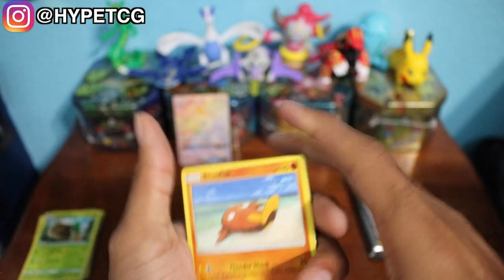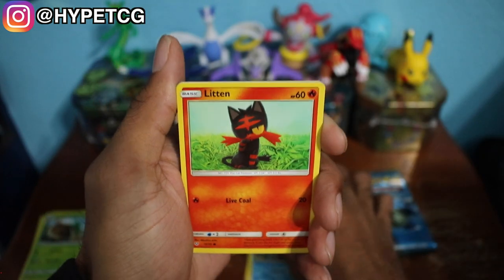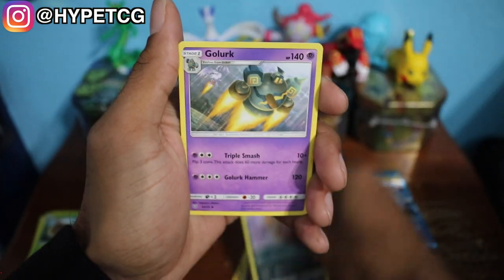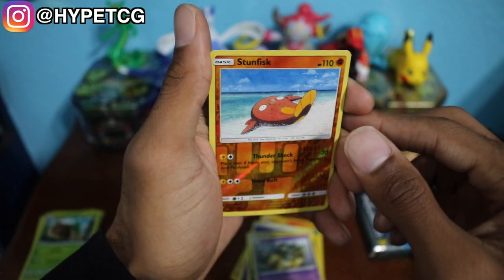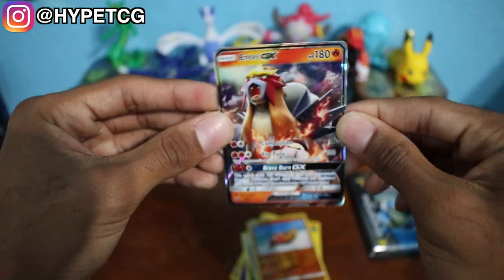Alright, here we go. We got a Stunfisk, a Totodile, a Litten, Perlion, a Voltorb, a Psychic Energy, Floatzel, a Scrafty, a Golurk, and a Stunfisk as the Reverse Holo — that is trash.